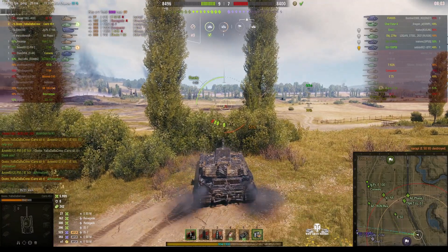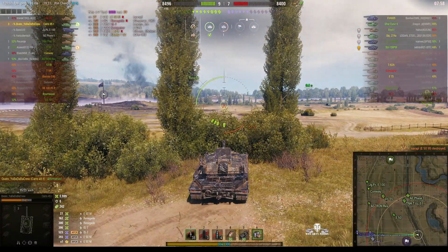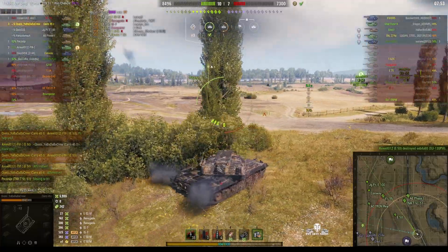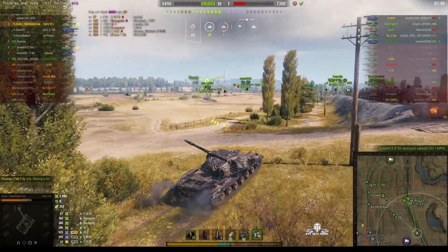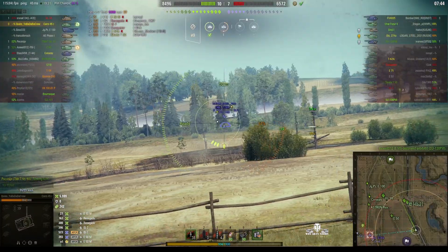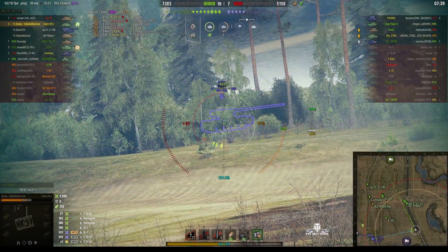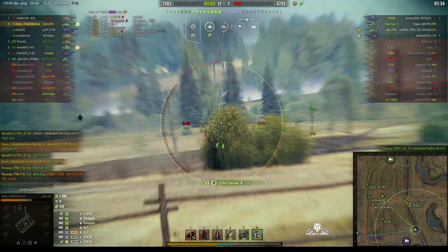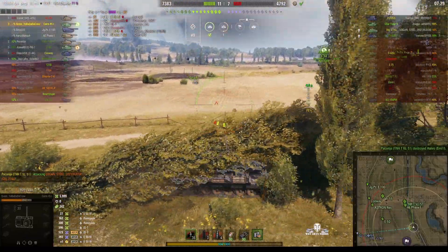The remainder of the enemy — five of them — must be over the other side, so he's going to have to try and quickly get across. He hasn't been spotted. An enemy Object 274A has been spotted so he takes an opportunity, but it bounced off the arm — it's got an Emil. He was actually side on and wasn't moving either. I think some of the players on the enemy team have probably given up.